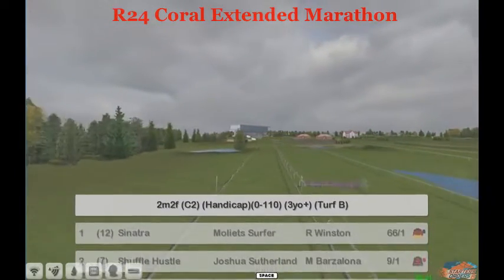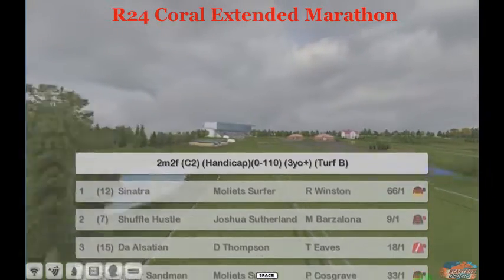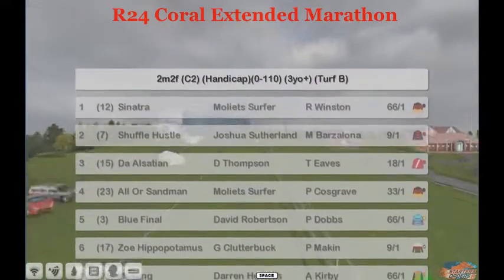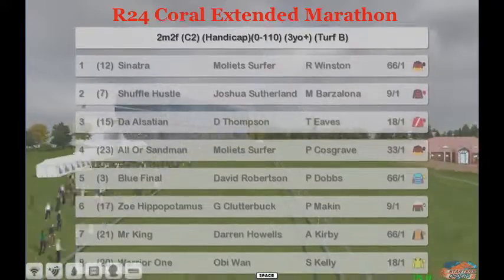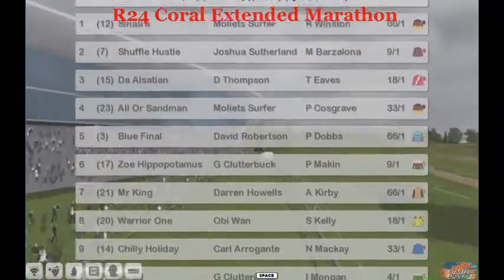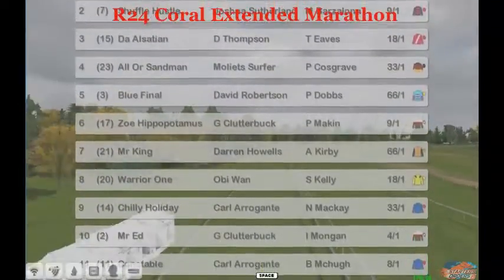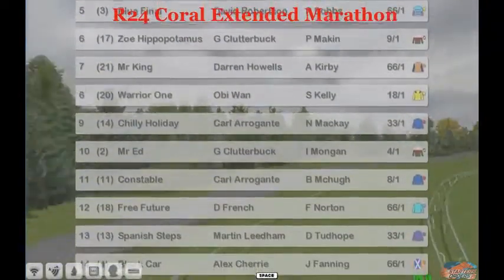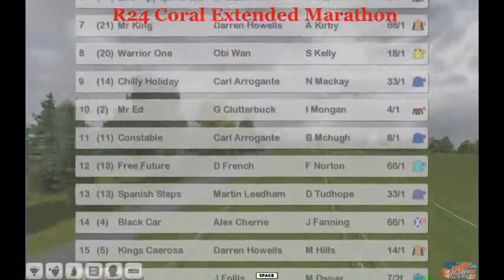Welcome to the Coral Extended Marathon — we're going to be here for a while. This is a two mile, two furlong race. Sinatra is 66 to 1, Shuffle Hustle 9 to 1. The horse I fancy in this race is going to be Zoo Hippopotamus at 9 to 1 — it's a Graham Clutterbuck horse.